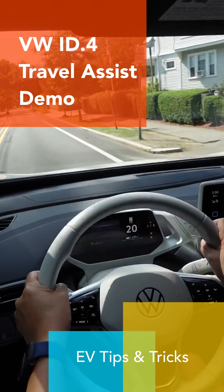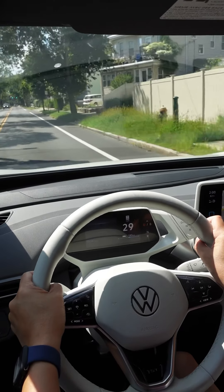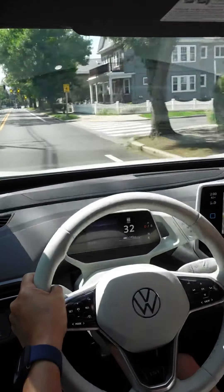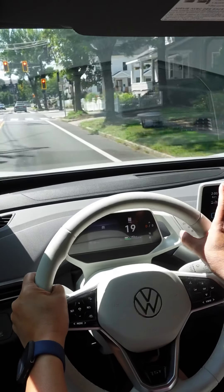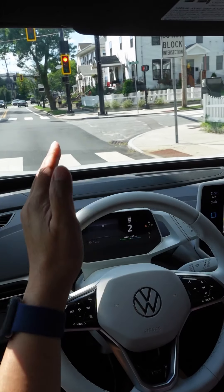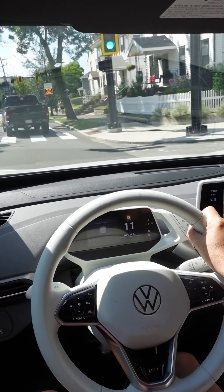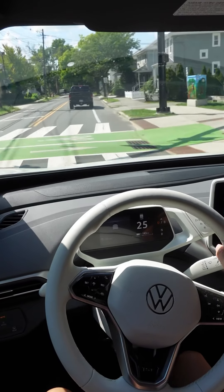Next I'm going to show the Travel Assist feature of the ID.4. This is the semi-autonomous driving feature. The car will use ACC — adaptive cruise control — to maintain distance as needed. But in addition to that, it will use the radar and the front-facing camera to actually steer the car, as long as it can see the lane markings. You really should use it on roads without a lot of traffic or on the highway, where roads are very well marked, though it does work on any roads with clear markings.